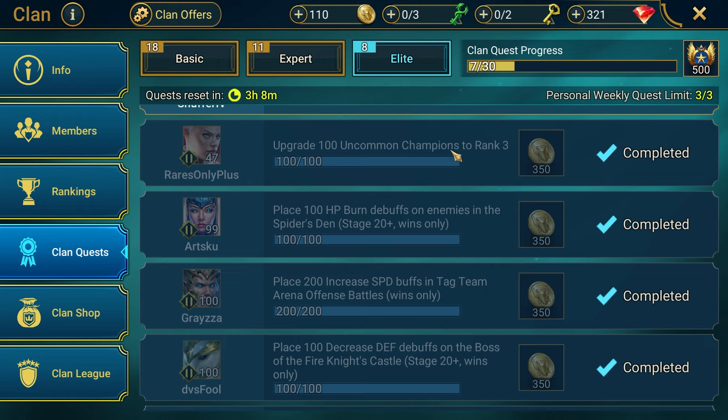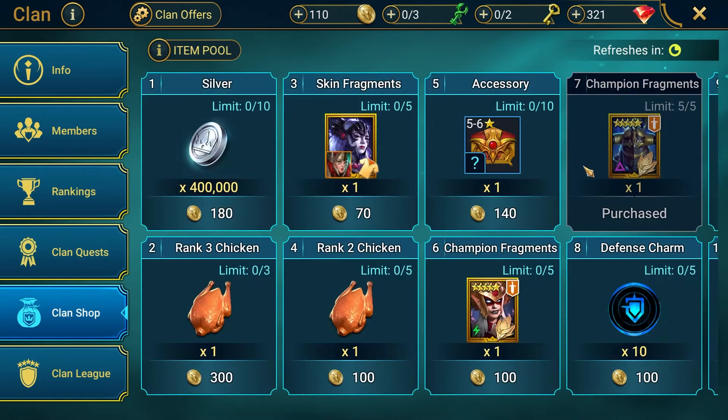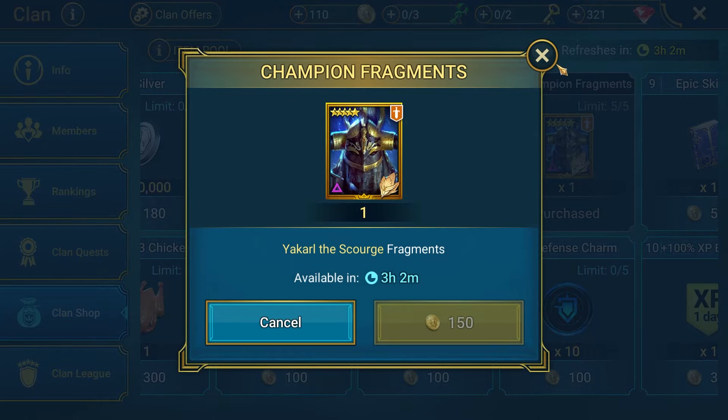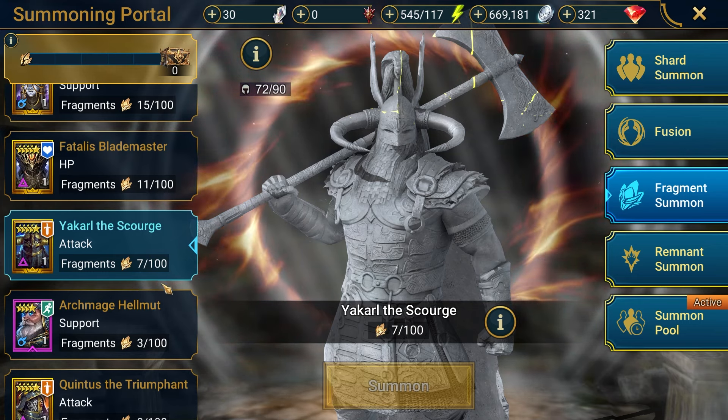This past week I took the Elite Clan Quest to upgrade 100 uncommon champions to rank 3. Upon completing that quest, I gained 350 Clan Gold. I also picked up 2 Expert Quests — one that tasked me to place 50 increased speed buffs in Classic Arena wins, and another that tasked me to place 100 increased speed buffs in Tag Arena wins. Each of these quests yielded 200 Clan Gold, giving me a total of 750 Clan Gold this week, all of which went towards claiming 5 fragments of the Void Legendary Champion, Yakarl the Scourge, an Elite Crowd Control Champion.